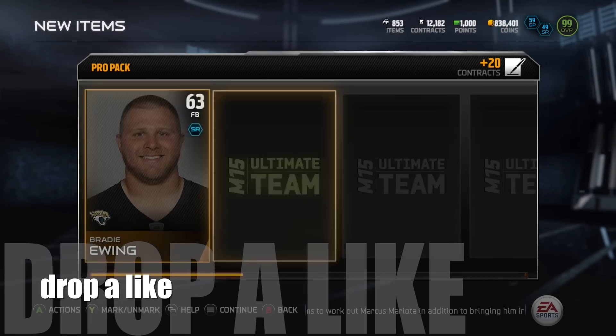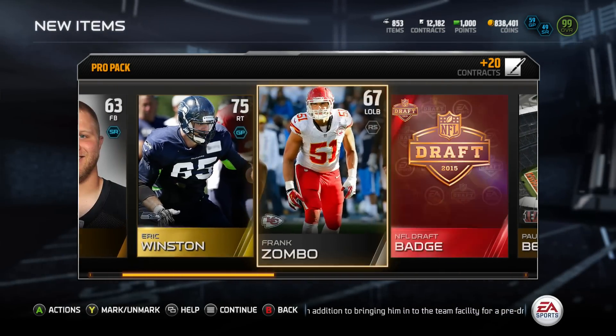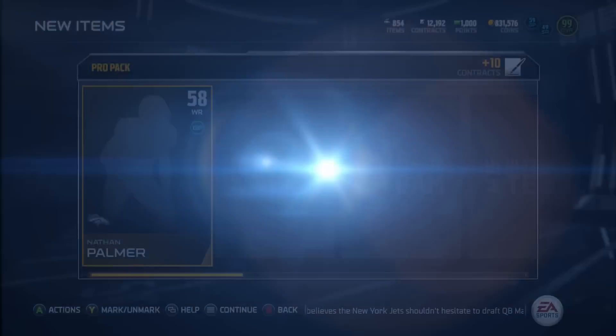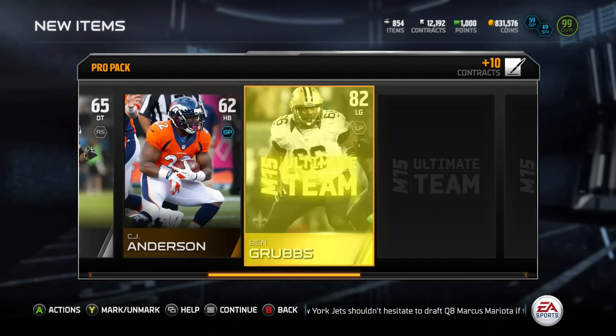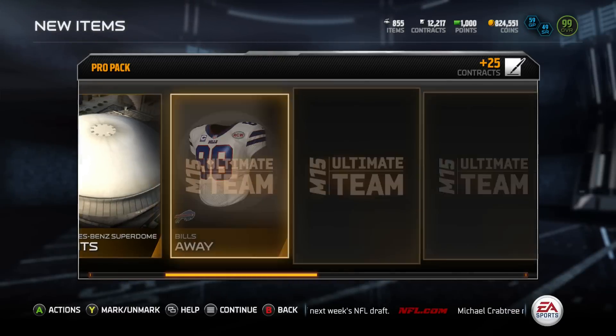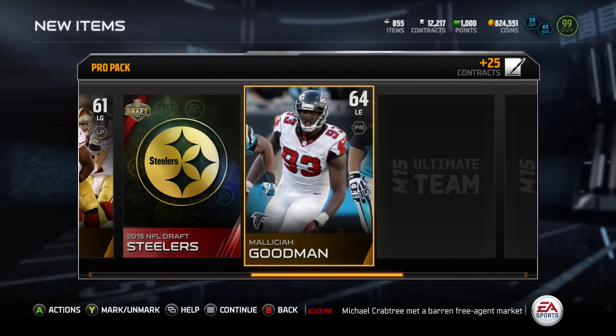My thoughts on this NFL draft collection: you guys are going to need some NFL draft badges — as we pull one right off the bat — and then you're going to need the team one, which I just pulled, the Colts or whatever. From what EA is saying on Twitter, if you're not following EA and you're not following me on Twitter, make sure you go and follow me. And we're going to get the Pittsburgh Steelers right there.